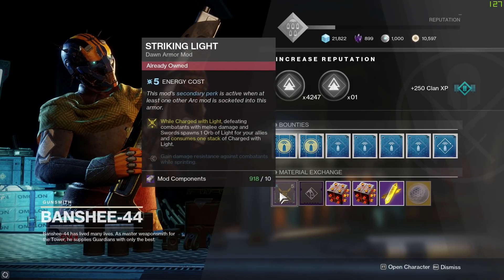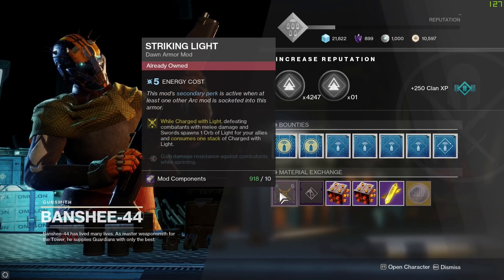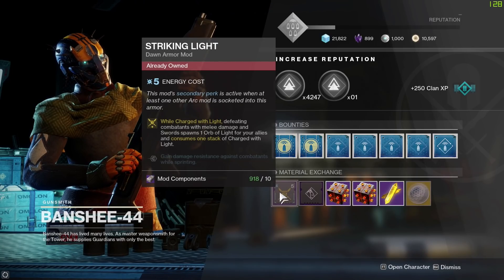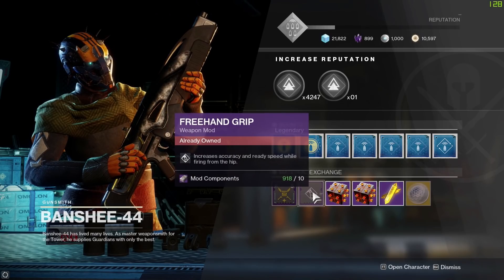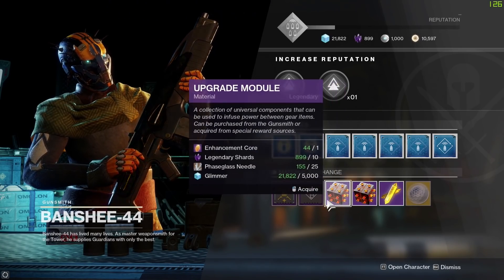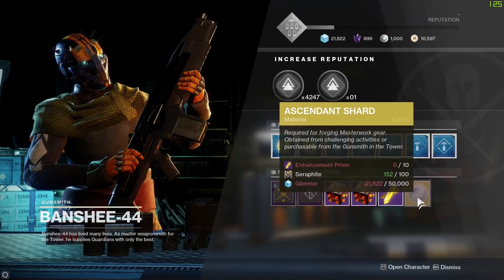The material exchange from the Gunsmith — he has two mods each day that rotate on the daily reset. At the moment we've got the armor mod Striking Light and the weapon mod Free-Hand Grip. We can also exchange some materials for other things.